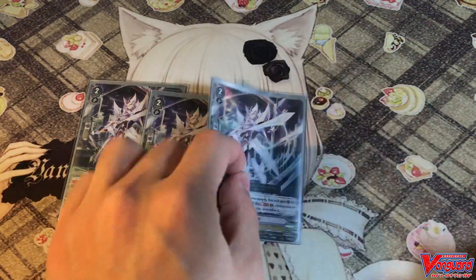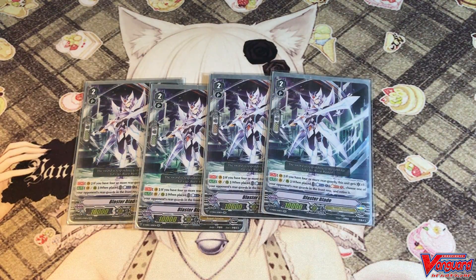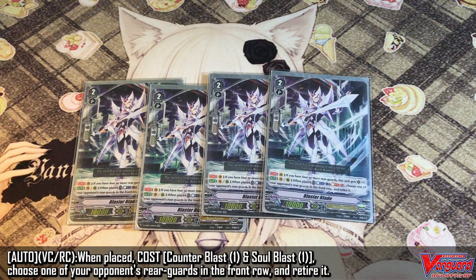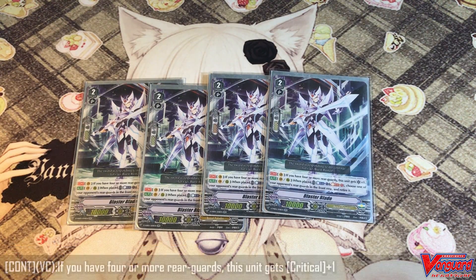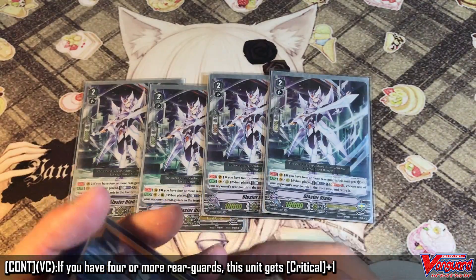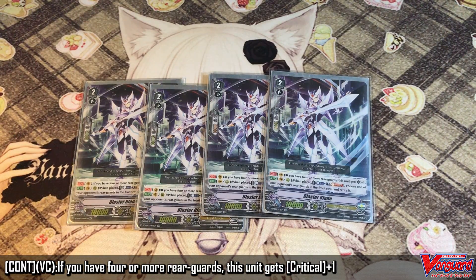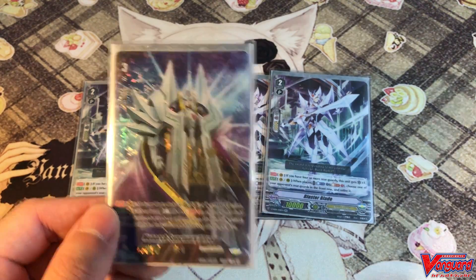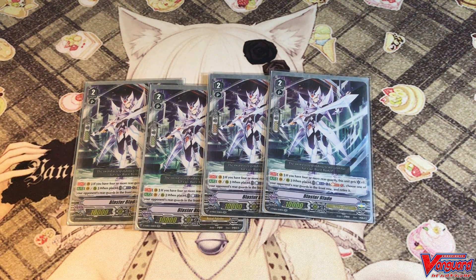Now for the grade 2 play — four copies of Blaster Blade. This is one of my favorite cards since the beginning of Vanguard. Blaster Blade is still your main engine due to the power Alfred provides. When this card enters the field, you can Counter Blast 1, Soul Blast 1 to retire one of the opponent's rear-guards in the front row. Its continuous vanguard ability: if you have four or more rear-guards, this card gains plus one extra critical. It is very easy to swarm in this deck, so during grade 2 turns I can do a lot of damage and go for game on grade 3. You've got to play 4 copies.